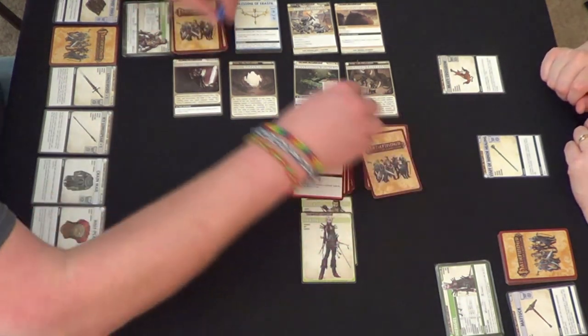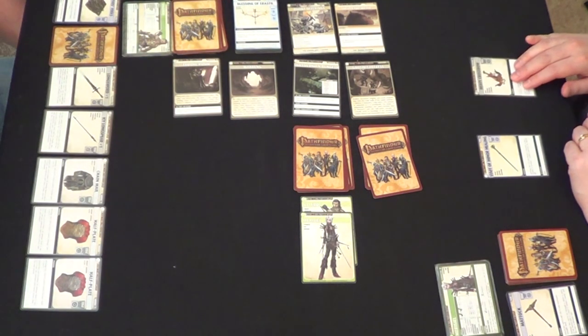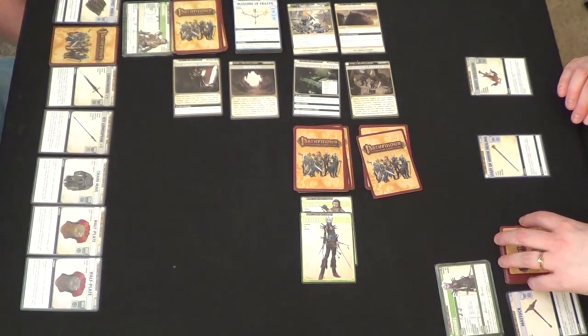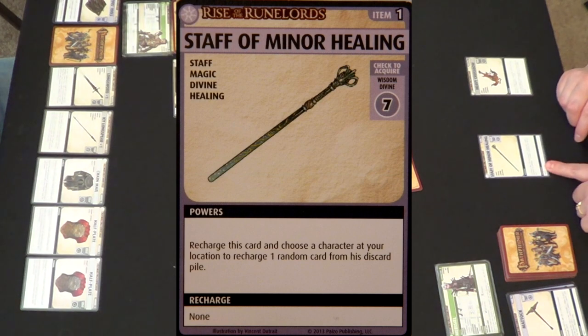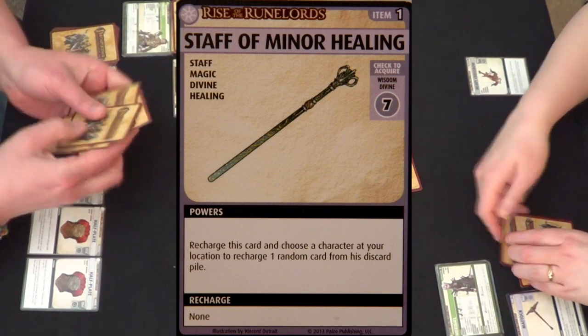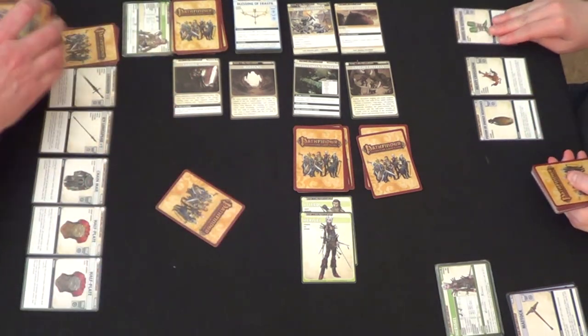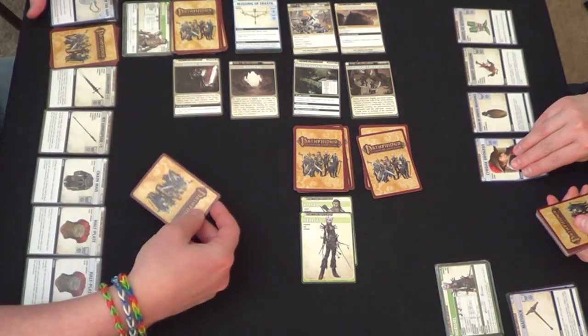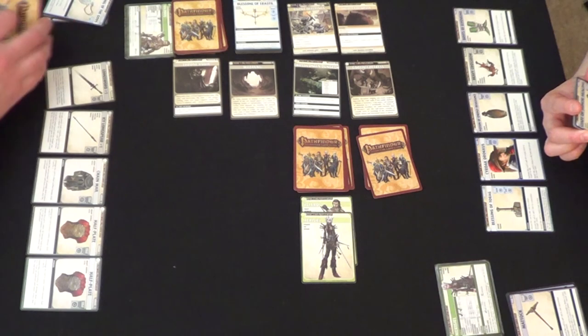There's one — and you just have to do it again. Re-roll the dice. Yes! Oh God, you scared me there for a second! A good thing is you get to draw back up. Before you do that, why don't you use that Staff of Minor Healing? Okay, use it on me if you'd like. I recharge this card and choose a character at my location to recharge one random card from your discard pile. It was my Blessing of Polystria — awesome!